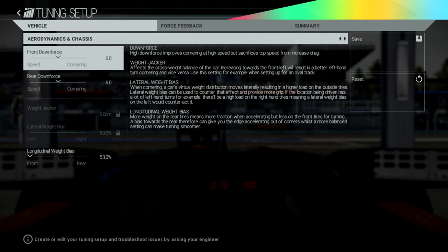Moving to Aerodynamics and Chassis, we've got front downforce, rear downforce, weight jacker, lateral weight bias, and longitude weight bias. Front and rear downforce are self-explanatory - you adjust speed and cornering settings to keep the car balanced and grippy. The weight jacker and bias settings are more complex, so let's read those out.